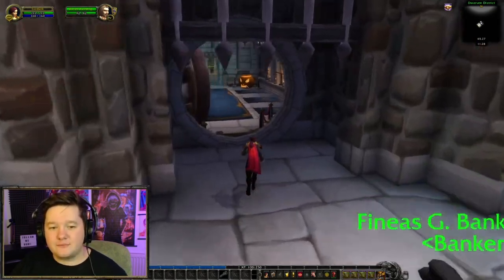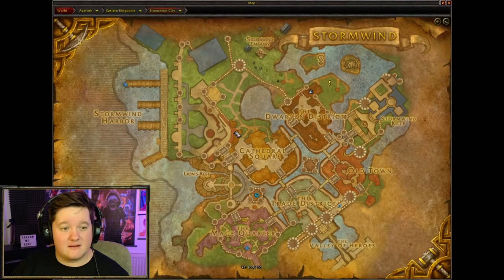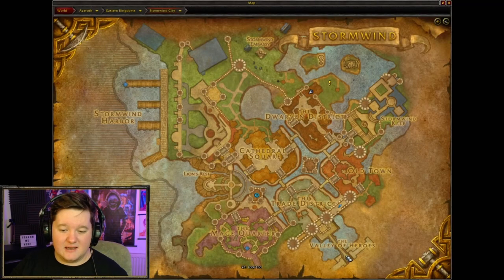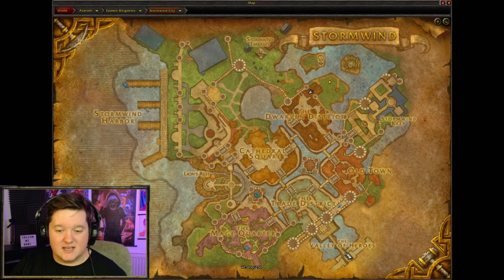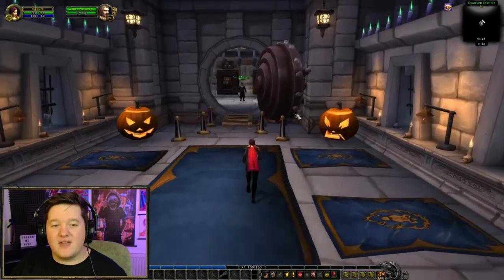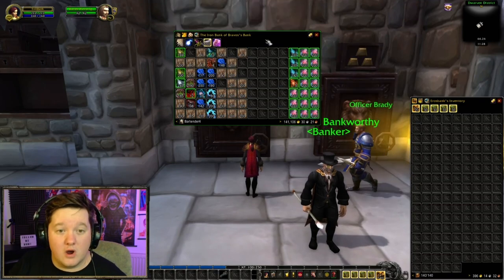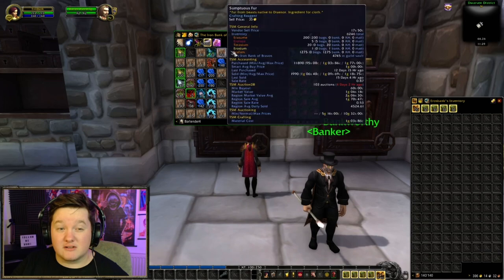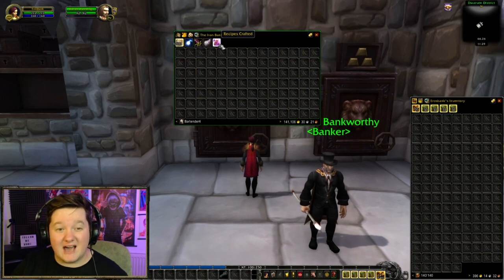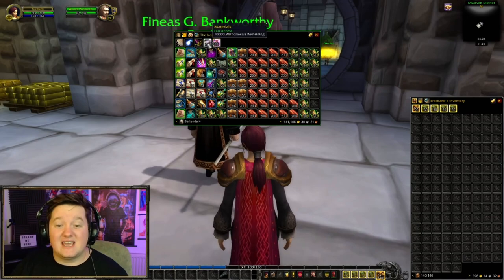Mine's called the Iron Bank of Bravos. It's super easy to get signatures — just wait outside here in the Valley of Heroes in Stormwind, wait for people to appear, and hit them with a signed charter or offer them 10, 20, 100 gold — however much you want. You can usually get 10 signatures really quickly. At that point you can go buy yourself a guild bank — they are usually quite expensive but in the long run they are so worth it. You get literally 200 slots each tab.